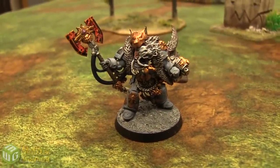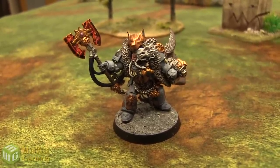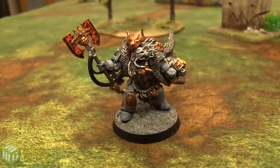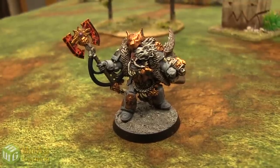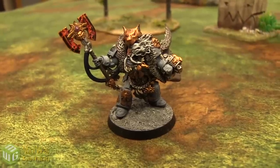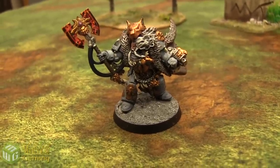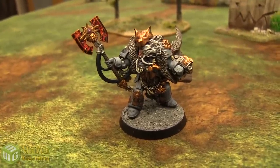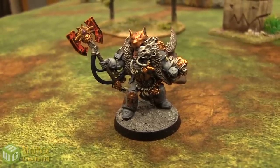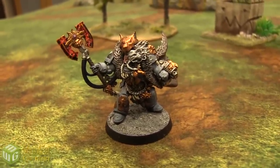Logan Grimnar is the High King of Fenris, at 250 points. His stats: Weapon Skill 6, Ballistic Skill 5, 4 across the board for Strength and Toughness, 4 Wounds, Initiative 5, 5 Attacks, Leadership 10, and a 2+ save because he's in Terminator armor. He's equipped with a Belt of Russ, which gives him a 4+ invulnerable save, and a Storm Bolter. His Warlord trait is the Saga of Majesty — he rerolls failed morale checks. He has Adamantine Mantle, Acute Senses, Counter Attack, Eternal Warrior, is an Independent Character, and is Stubborn at Leadership 10.